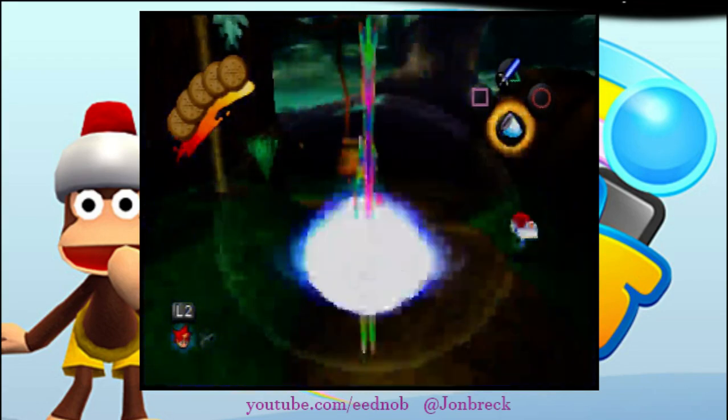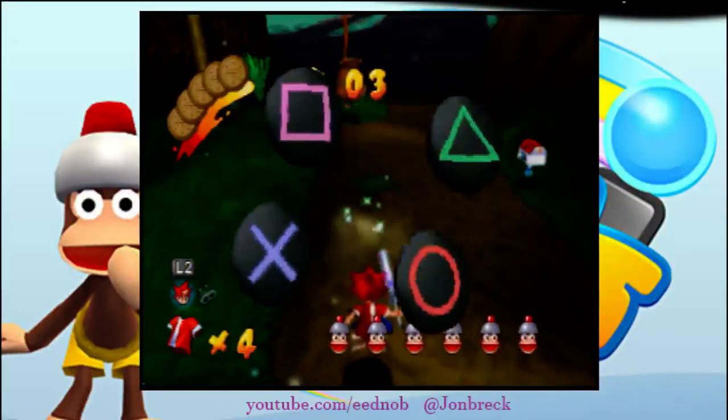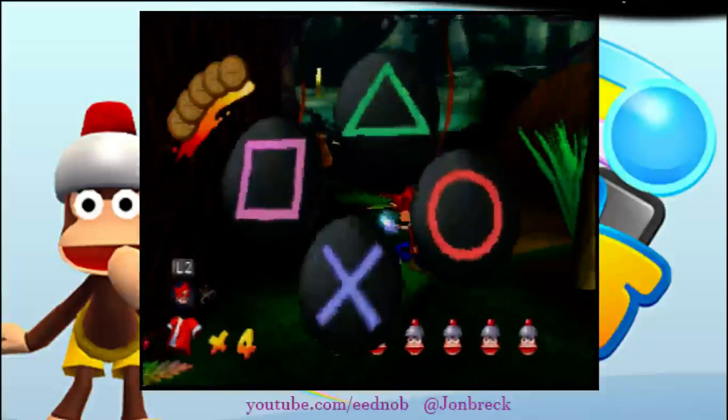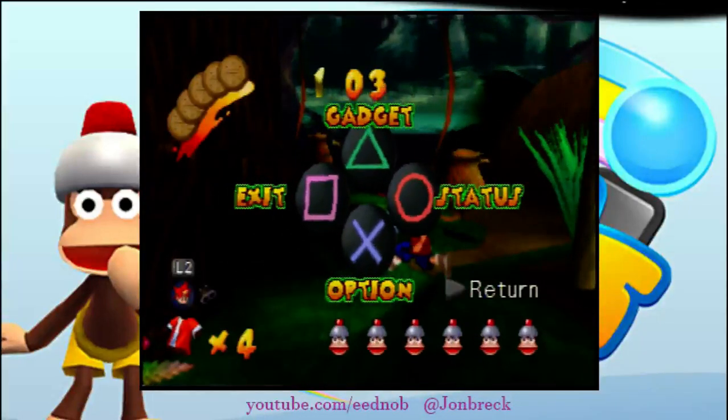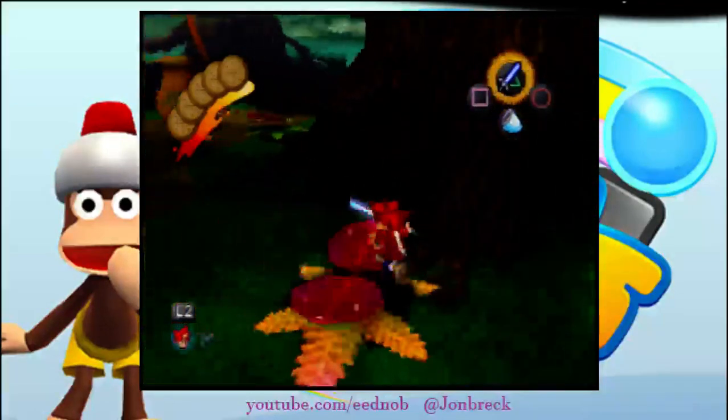Now, at the beginning of this level, you're going to immediately switch to the stun club and then hold left on the D-pad to put the camera that way to reduce lag. Run there. Now you're gonna hit this pitcher plant right here with the stun club, then immediately switch out to the net and switch back to the stun club. Boom, like that.